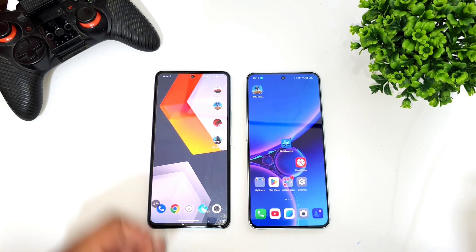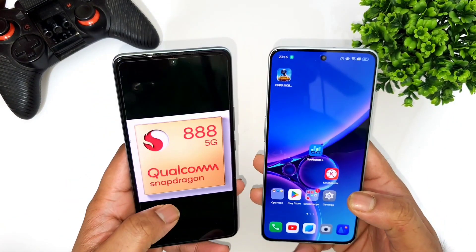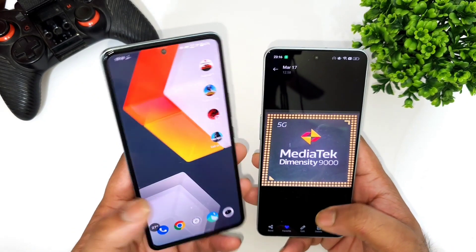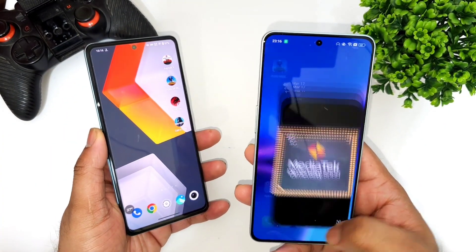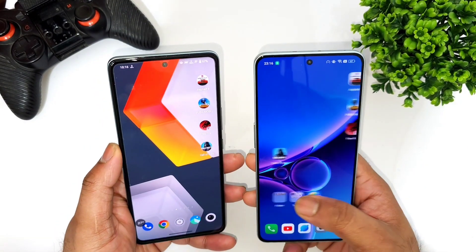Hi friends, welcome back to the channel Sci-Ticker. This time I'm going to do the speed test comparison between the Snapdragon 888 processor versus the Dimensity 9000 processor. The Snapdragon 888 processor is from the iQOO 9SE device and the Dimensity 9000 processor is from the OnePlus Nord 3 device.